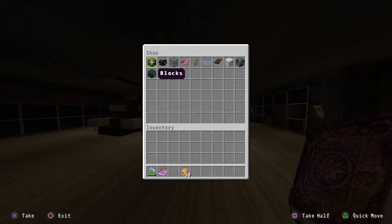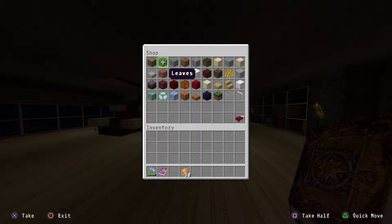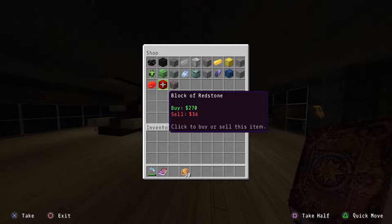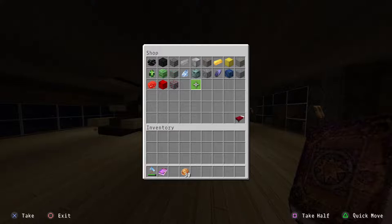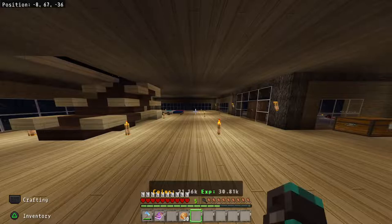I'm not going to worry about bulk selling because I don't even use that. We'll go into the different categories — like blocks, which has all of these. If you want ores, you can see this is where the ore blocks and the actual ores are, alongside the ores you have to mine.